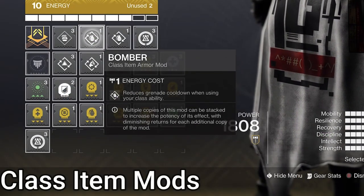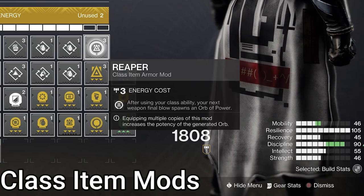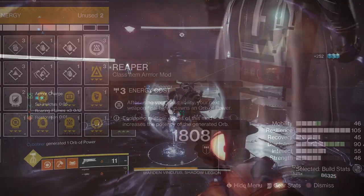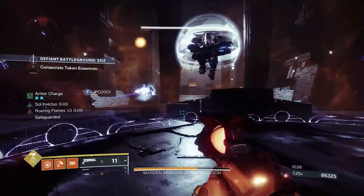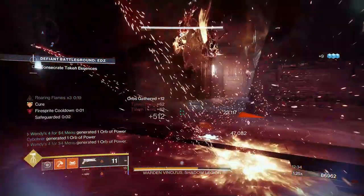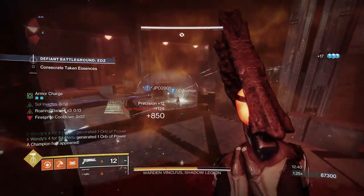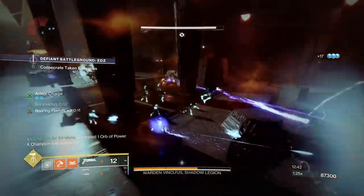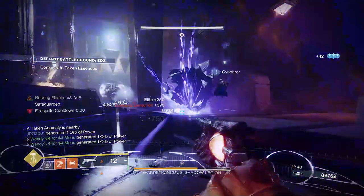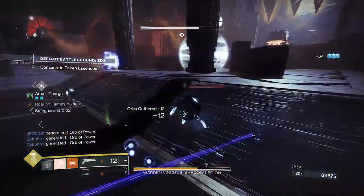On class item, double Bomber — gain grenade energy when we use our class ability. We also have Reaper — when you use your class ability, the next weapon kill makes an orb of power, with no time restriction by the way. So there's the mods. Now let's get to the loop. The loop is simple: use your melee to build up Roaring Flames, then rain pocket fireballs on your foes. By the time you get to 2 stacks, you'll have enough orbs and armor charges to start the chain and huck fireballs infinitely, as long as there are enemies to kill. In my testing in the Battlegrounds playlist, I rarely had to fire my weapon — able to throw pocket fireballs as often as I wanted, or bonk them with a hammer. The synergy with the mods also allows for a quick super; the double Ashes to Assets is a real help, as we're able to throw fireballs and gain super energy very quickly.